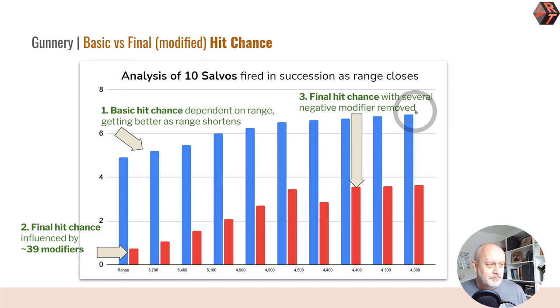So how does that play out? This graph shows you two figures, the blue and the red. The blue is the basic hit chance — a calculation of the type of gun you have and its quality against the range — and that basic hit chance increases as range decreases, obvious enough. The red however is the final hit chance, and the final hit chance is modified by something like 39 modifiers. I discovered 27 when I first prepared this guide, then ran a few more battle practices and I'm up to 39 — and I'm pretty sure there are more, though hopefully edge cases like fog.